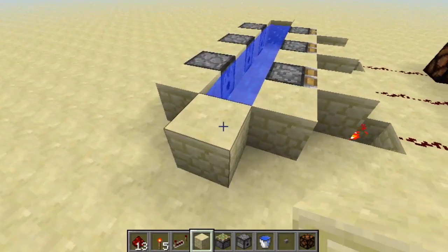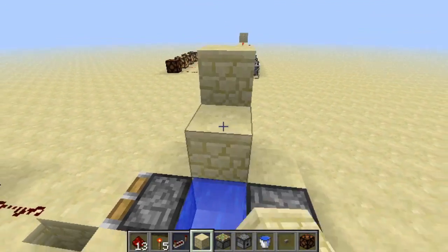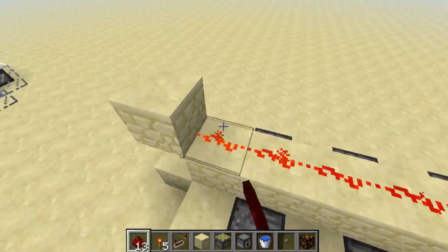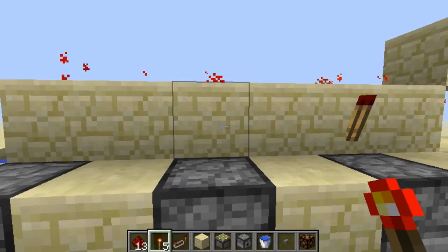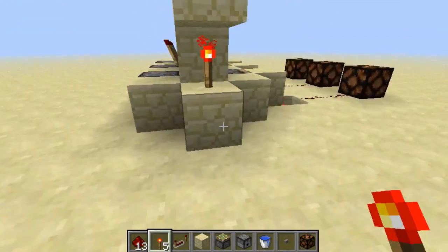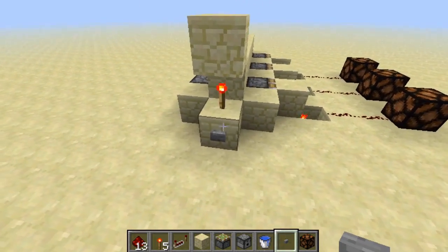Then, at the end point, put a torch, block on top, and then extend a redstone line through all of the dispensers and sticky pistons, with redstone torches above each dispenser. Hook up your input to this torch, and test it out.